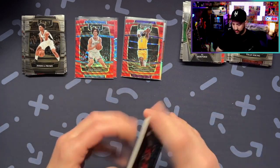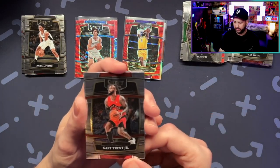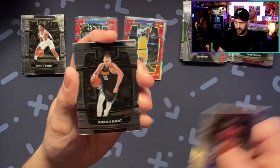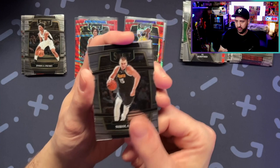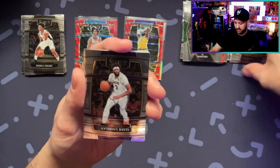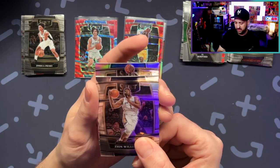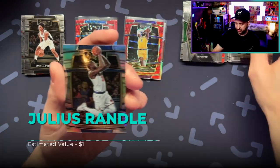We should get two Courtsides per box — at least one will be a parallel, hopefully. Gary Trent. Joker. AD — speak of the other devil. Zion. And the Julius Randall silver.